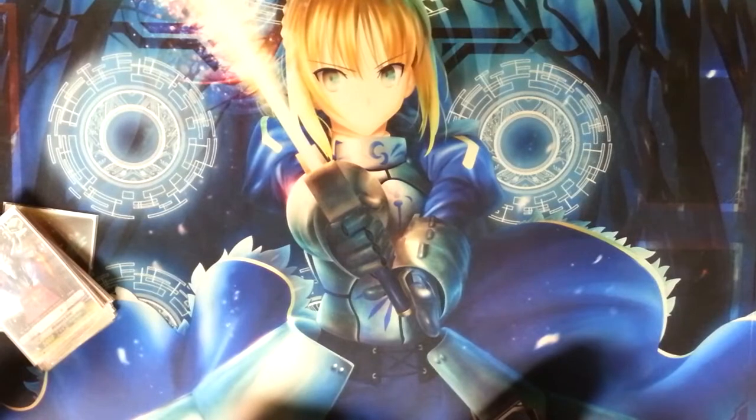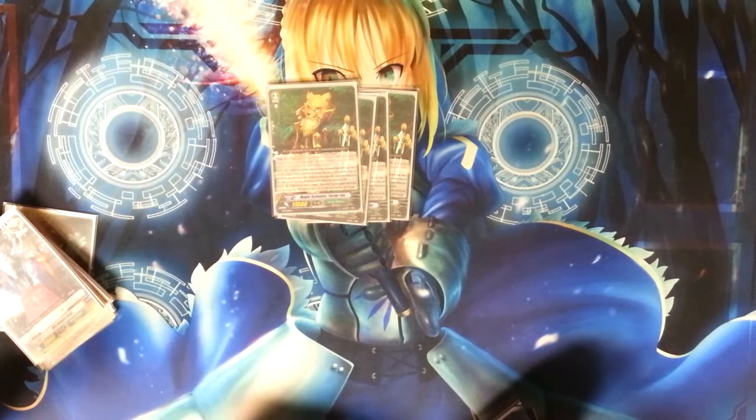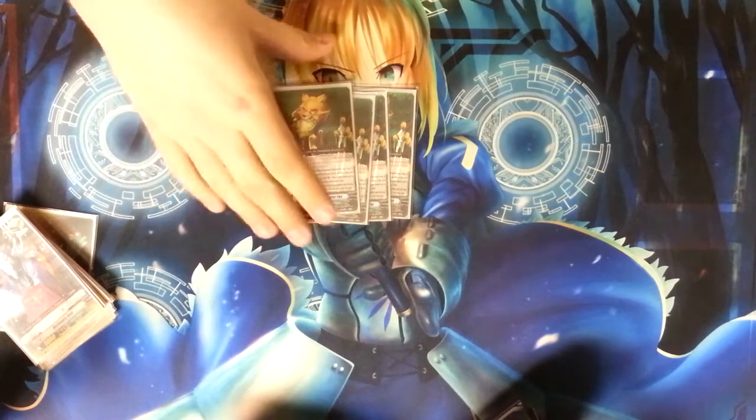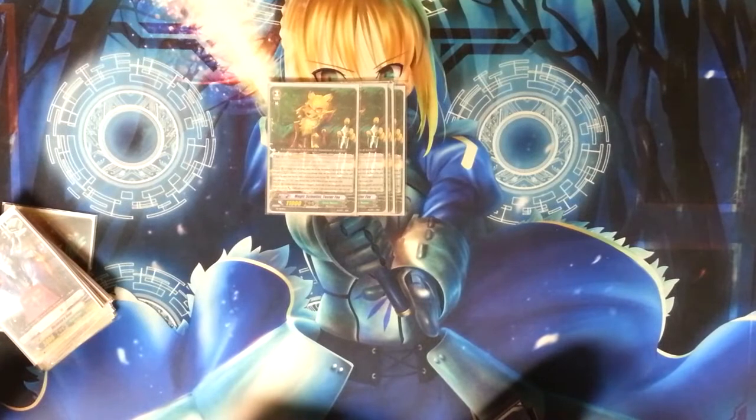I'll just go over grade 3s. Obviously the main card — the deck runs 4 Tester Fox. What he does is, when you Legion with his mate — his excellent mate — and then during your end phase, when one of your rearguards is put into the drop zone, you can unflip a damage. If the rearguard that was put into the drop zone was either him or his mate, you can draw a card, and choose two cards from your drop zone and put them at the bottom of the deck in order. He's really good — he cycles triggers back in, and he cycles copies of stuff you might want to search out later, like the mate or perfect guards.